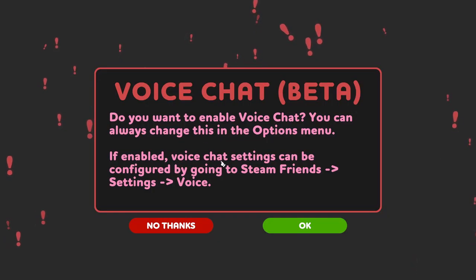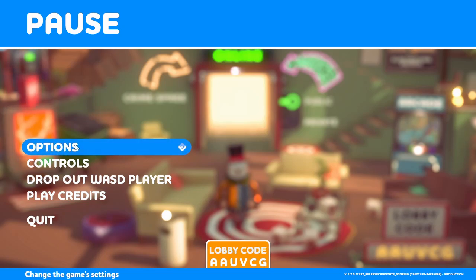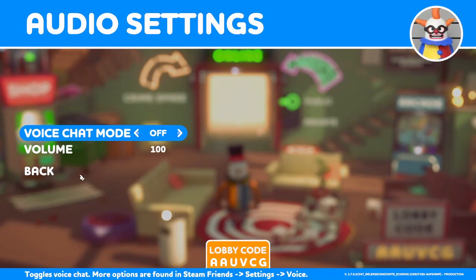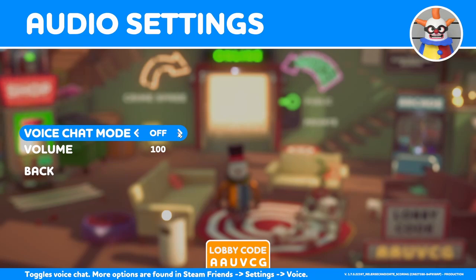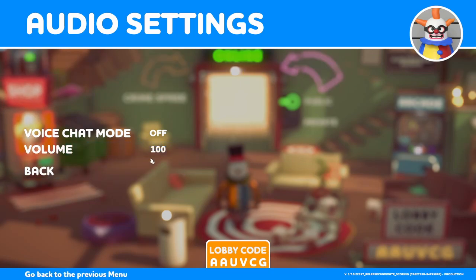The first new feature you'll notice is the voice chat they've added. You can opt out straight away at the beginning. If you go into options and scroll down to voice chat, you can turn it on or off. There is also a master volume control here. Once other players have joined, just below here there will be a separate volume control for each player in case you wish to mute somebody or at least reduce their volume.